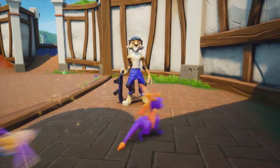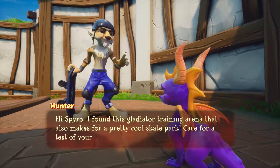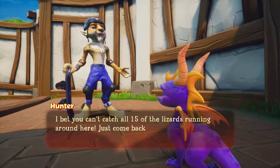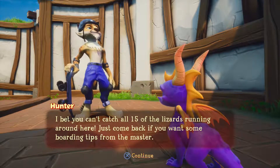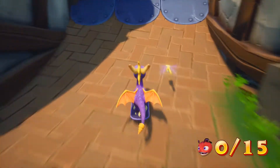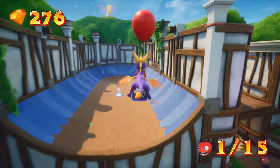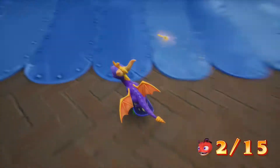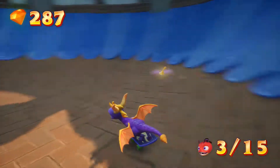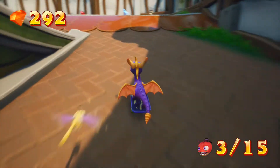Time for some skateboarding, which is unique to Spyro 3. Hunter found a gladiator training arena that also makes a cool skate park. He challenges Spyro to catch all 15 lizards running around. This is the skateboarding segment of Spyro 3 — it is extremely basic. You are not going to get any kind of Tony Hawk experience out of this. The doses of skateboarding are very small, because the segments don't last that long.